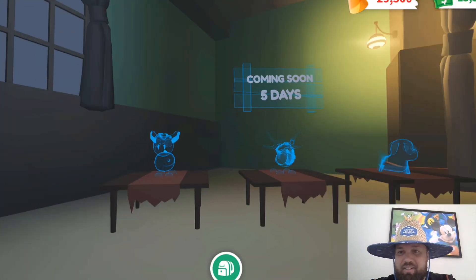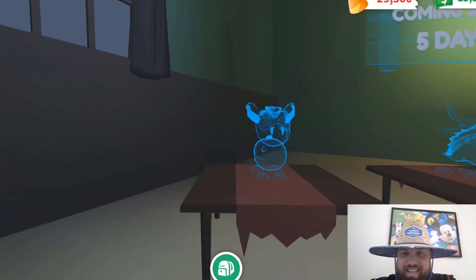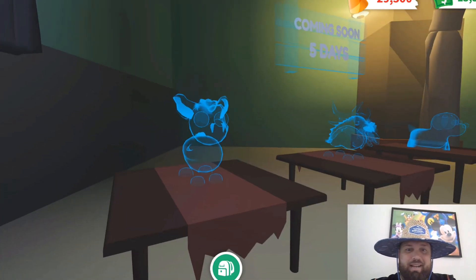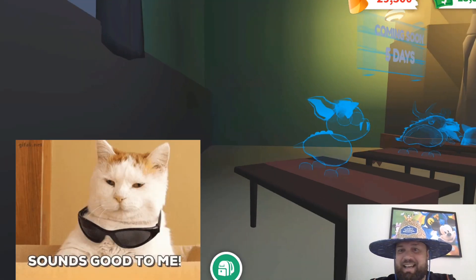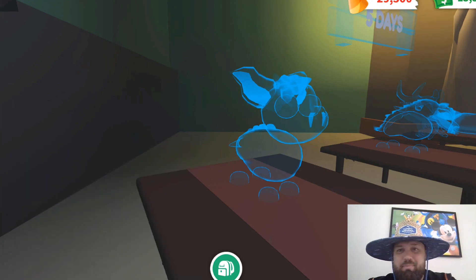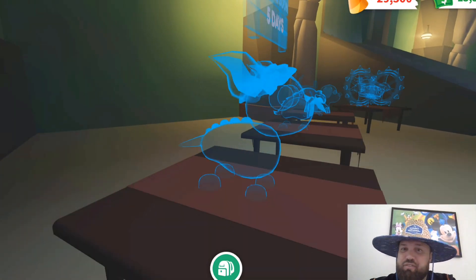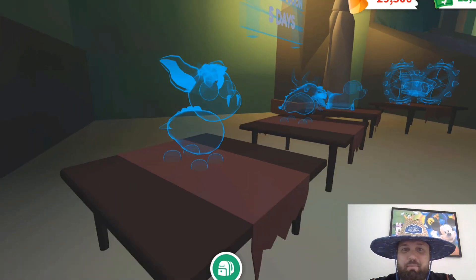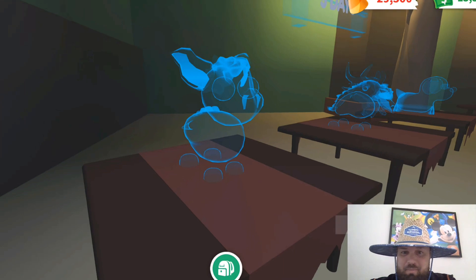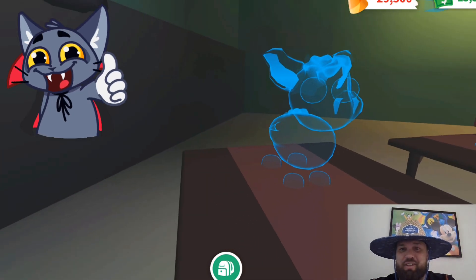We also see three more pets coming. The first one is a vampire something — I don't know exactly what it is. It kind of looks like a ram, maybe a vampire ram. It's got a fuzzy head, a fuzzy back, and a tail. We definitely know it's a vampire pet because of the two fangs you see right there in the front of it.